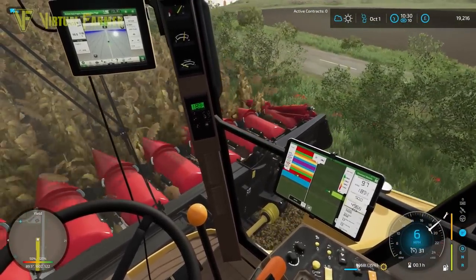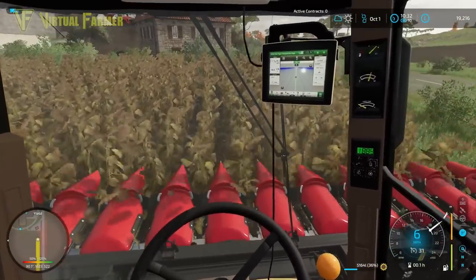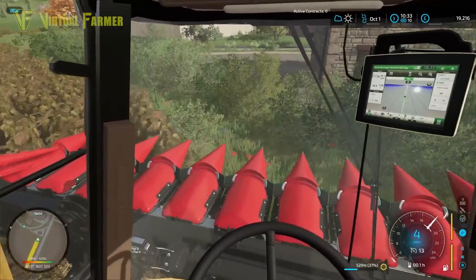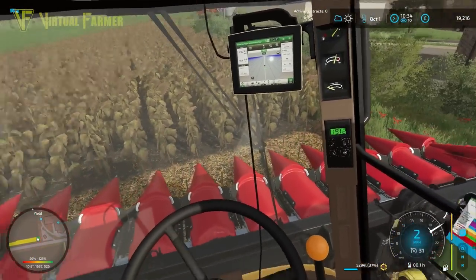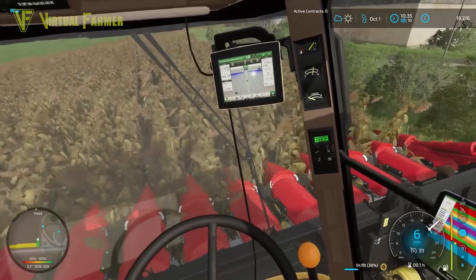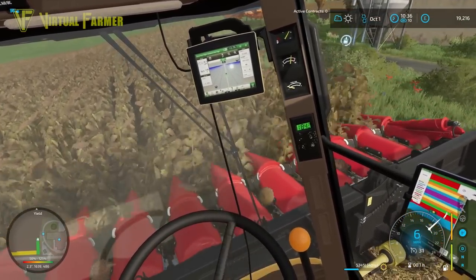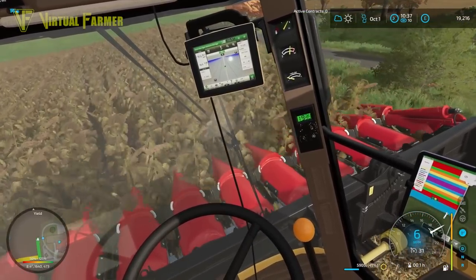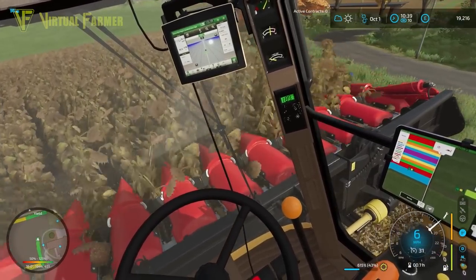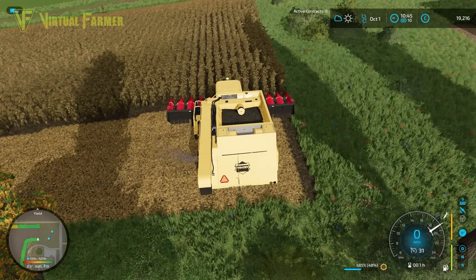It feels like it's going slower up the hill but we're still running at the same speed as going down — a little bit odd. Look at that maneuverability though! I'm still going to take two headlands out to help move about and ensure full maneuverability, but I'm not sure with this combine you actually need it. The single pair of tracks with no rear wheels means it turns like a tank — it can just spin right around. Incredible. Up top here is where I'm going to set up the GPS.